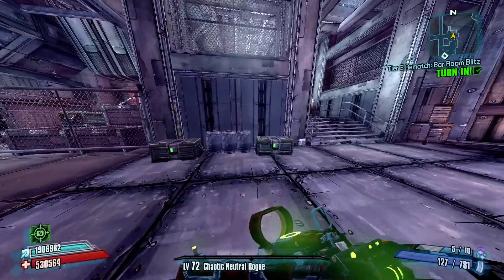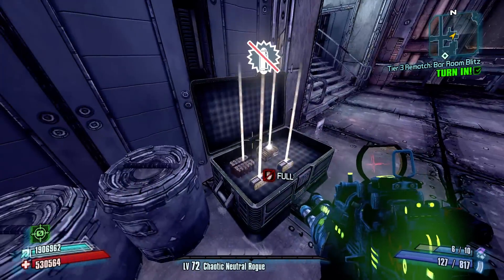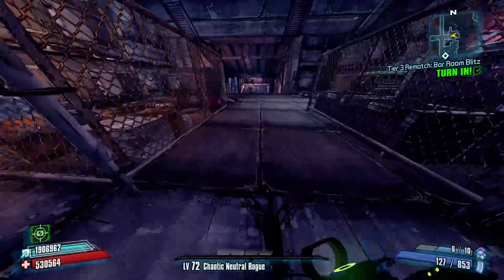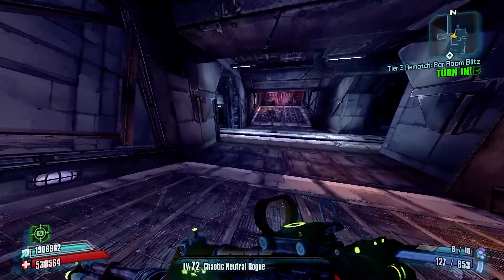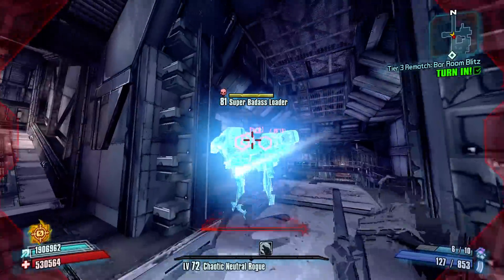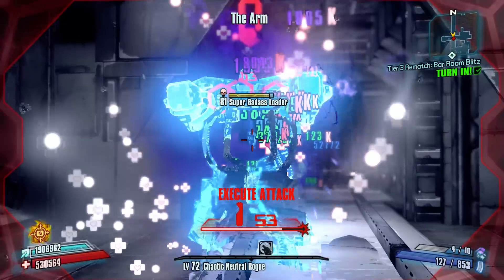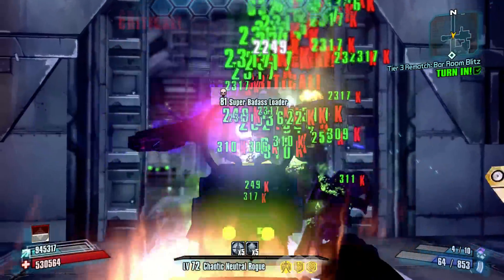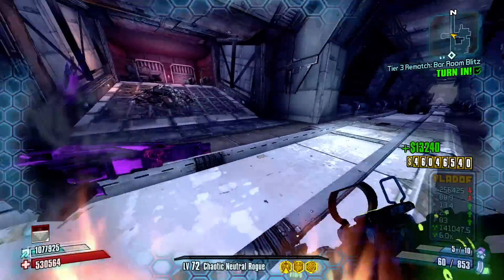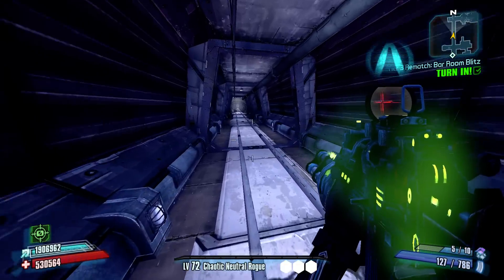Granted, I was doing pretty well with Slag and Kunai, and I am wearing a corrosive Bone of the Ancients to boost the corrosive damage, but we'll see how it does up here against this badass enemy, which is going to have a little bit more health. Because he is so large though, we shouldn't really have to worry about missing any of our shots. We took that guy out pretty quickly there actually, before he was able to bust our shield and in under a magazine, so that's pretty nice.